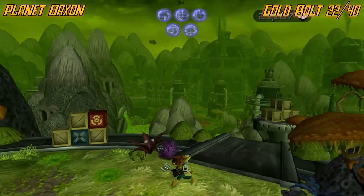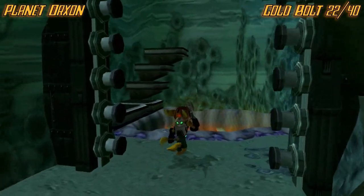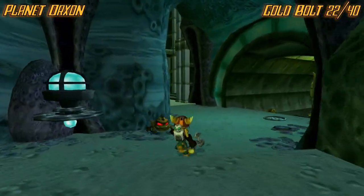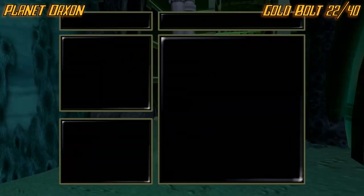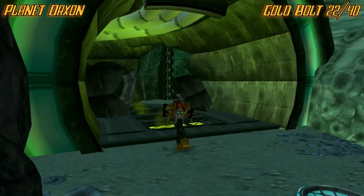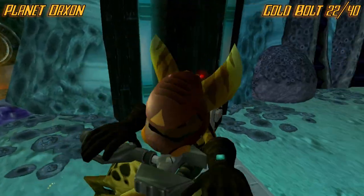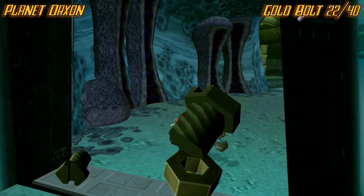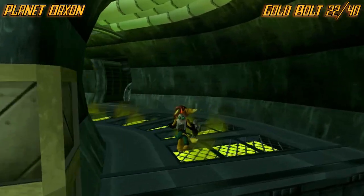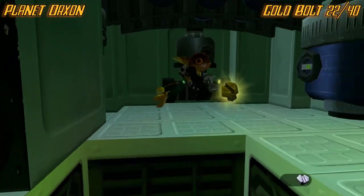Now we're on planet Orxon. For the first bolt, go into the area that Clank went through — now we can go through with Ratchet. I wasn't sure of the exact area, but it's right up here in this little sewer area. In this little area right here, you just jump your way up and it's right there.